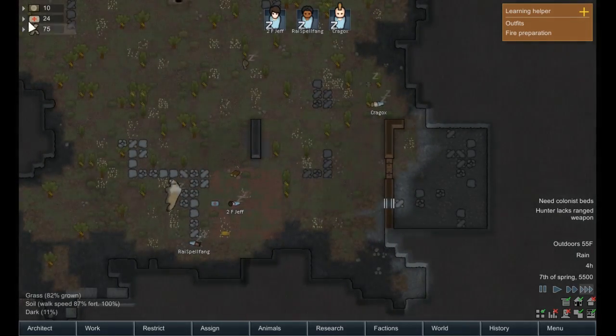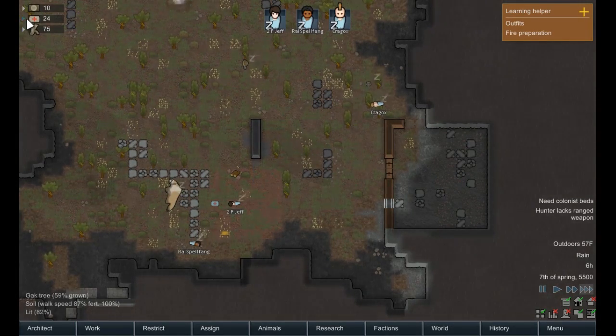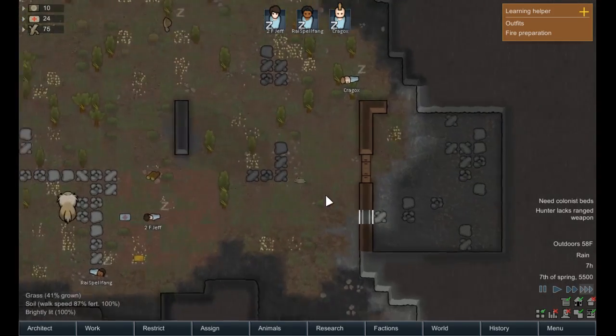I also have this thing you can turn on down here at the bottom where you can look at your resources in an organized way, which I really like.